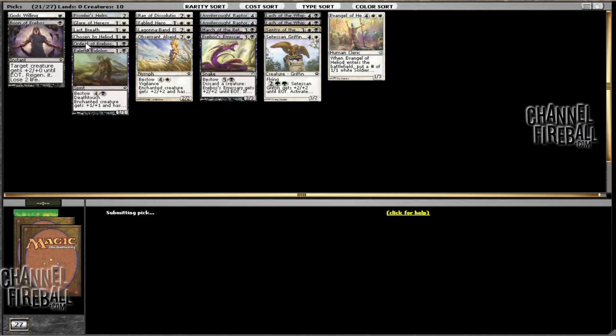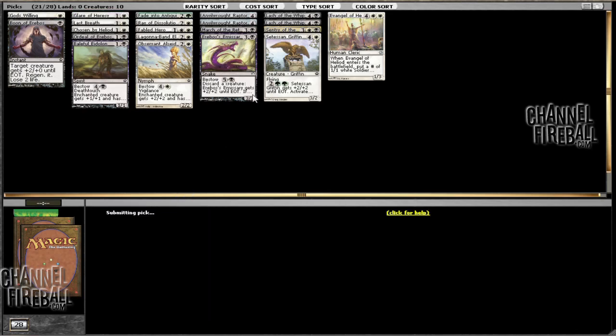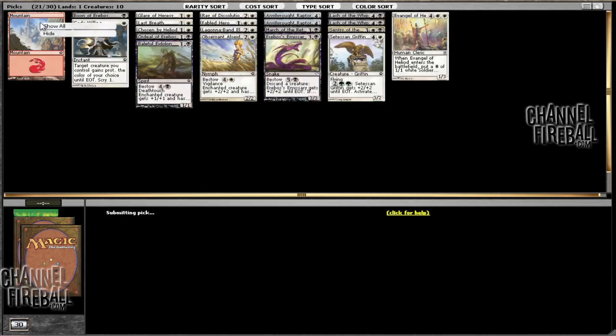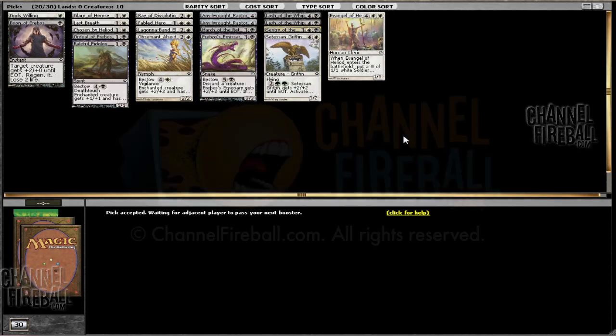And we can take Epiphany Storm in case we run into matchups where there are a lot of creatures that we can't attack through. So overall this pack was much better, and given that we're fairly entrenched into Black-White, I can only hope that Pack 3 is going to be the same. We didn't really pass too much in terms of sweet cards. There were a few that managed to slip by, but given the pack dynamic from the first pack, I can only imagine that Pack 3 will be pretty good for us.